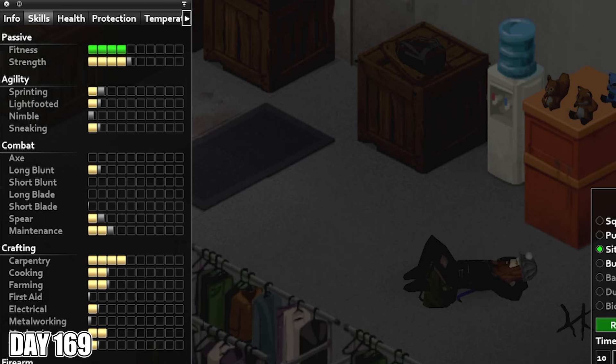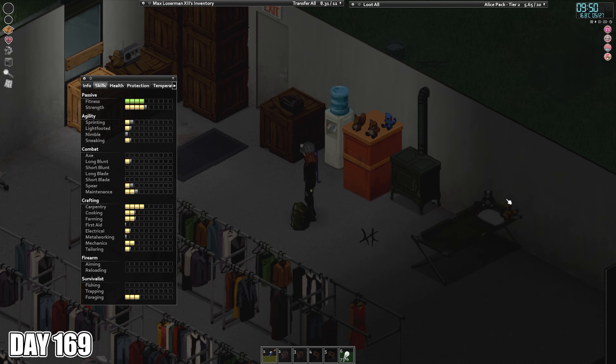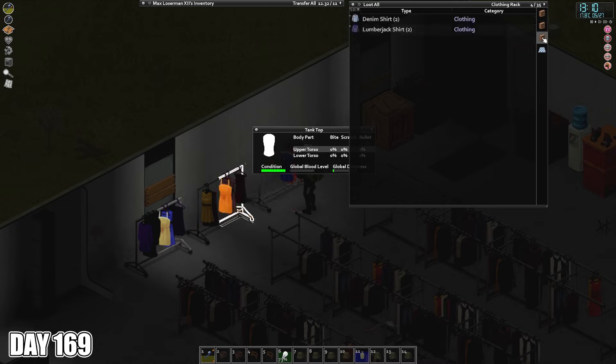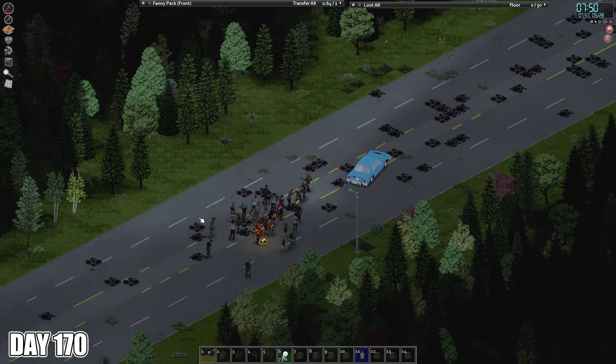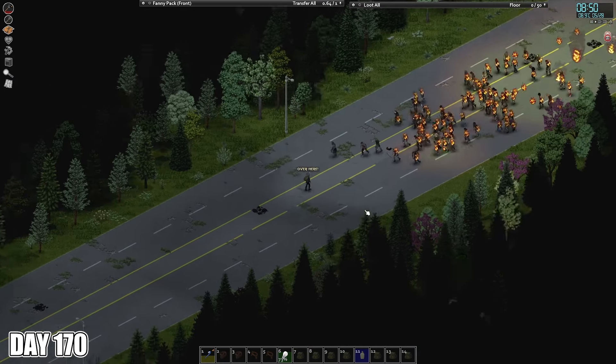In the morning while doing exercise, I hit level 4 fitness, starting to get into the normal character range, if a bit on the low side. I spend most of the day ripping up various clothing hanging on the racks in the base, then use the thread and rags I've accumulated to practice Max's tailoring skill. I had noticed on my way back from West Point last time that the zombie population on the road was getting a bit too high, so I spent day 170 burning out the zombies that were making it hard for me to drive back and forth.